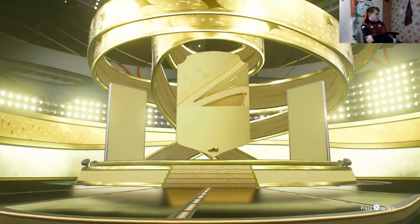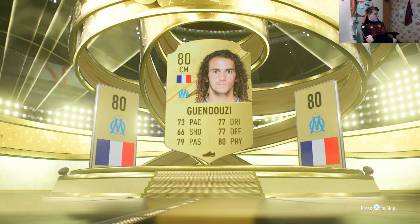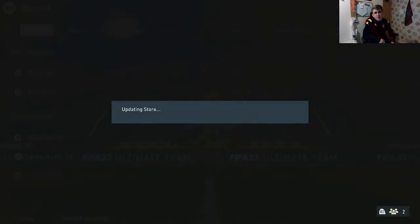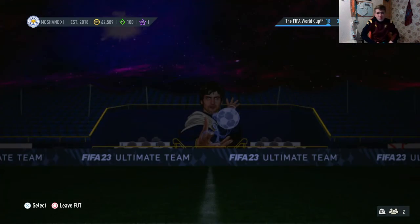Last one — no board again, French center mid Guendouzi, again better than what we put in. You don't expect to pull a worldie or a walkout in that or anything like that, so not too surprised.